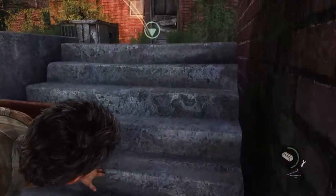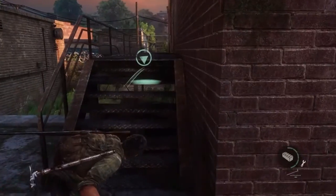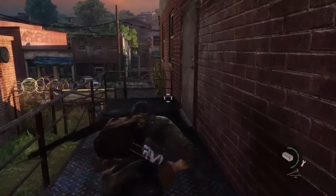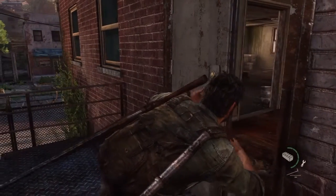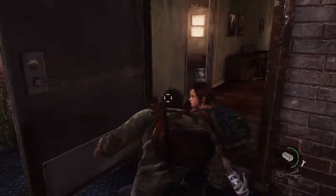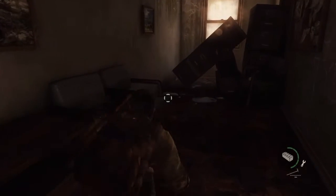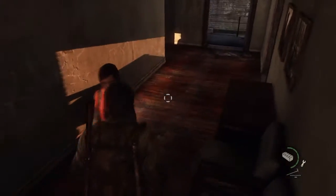There's a door over here to the right. You open it up very quietly, and once you're inside you don't have to worry about crouching — you can stand up, as Ellie is showing here.